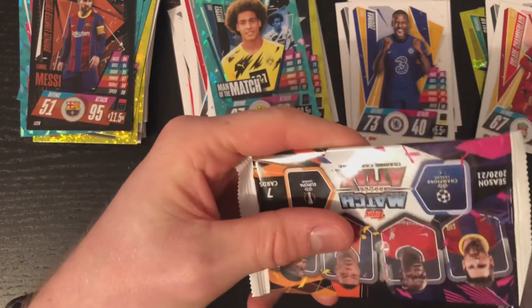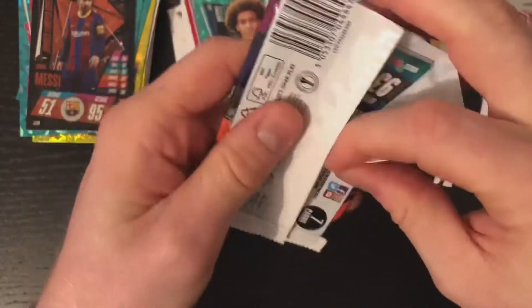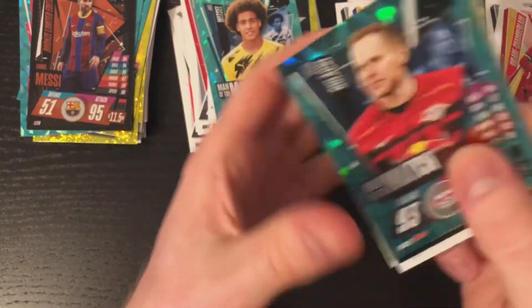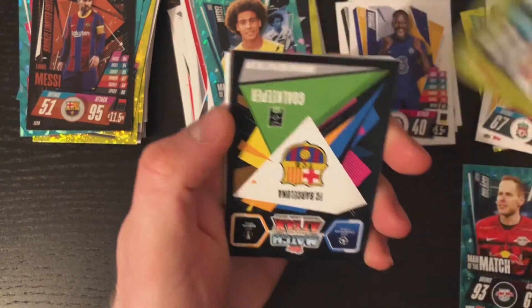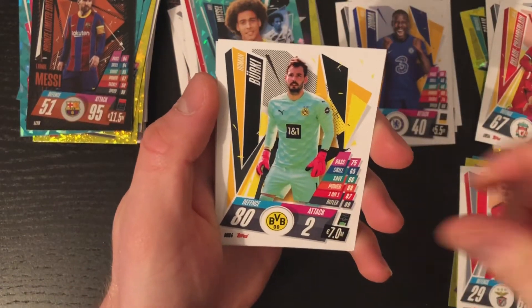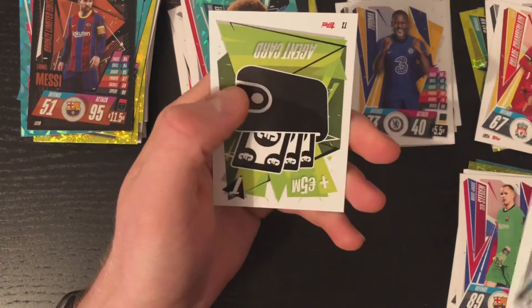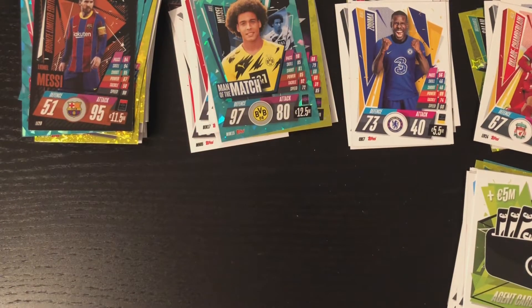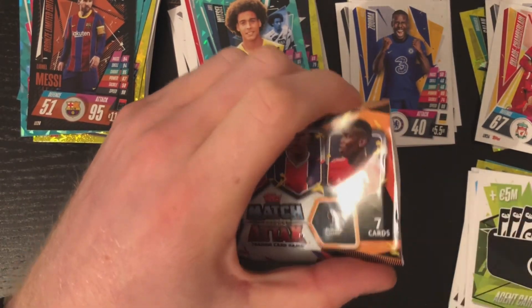Another little seven-pack here. Code for anyone. Rashford Star Player. Just flip them there — Jota, Berkey again, De Gea. And finally there's a different agent card. Not quite sure how to play Match Attax, so if you do know how to play it please let me know in the comments — quite a few cards now, it'd be interesting to see how you play the game.